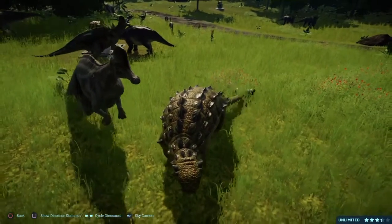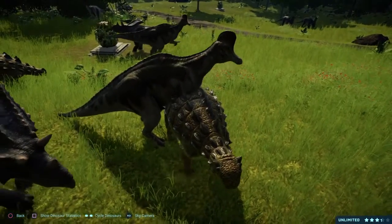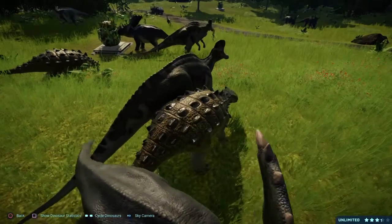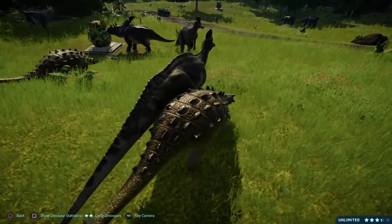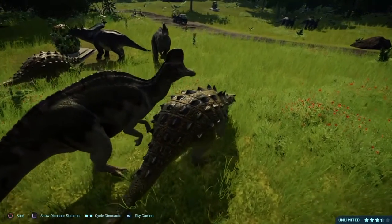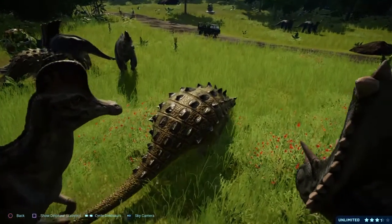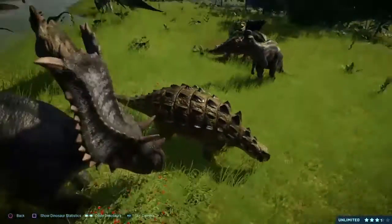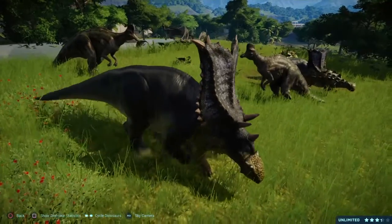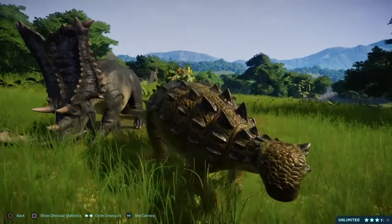In Jurassic World Alive, Euoplocephalus appears as one of the many collectible dinosaurs in the game. Two Euoplocephalus also appear as skeletons on the banner of the Lockwood Library Arena. In Jurassic World Evolution, Euoplocephalus is included in the Claire's Sanctuary DLC that was released on June 18th of 2019.